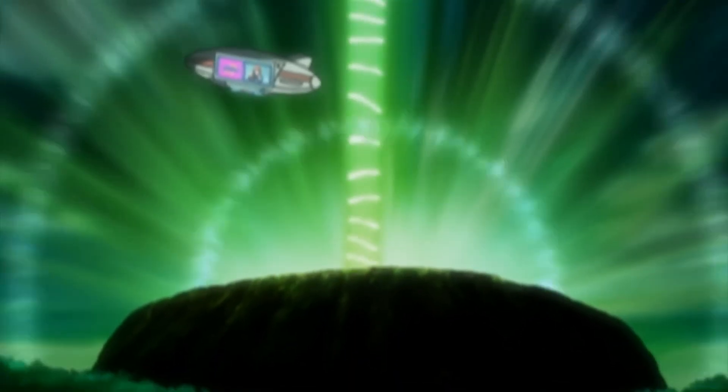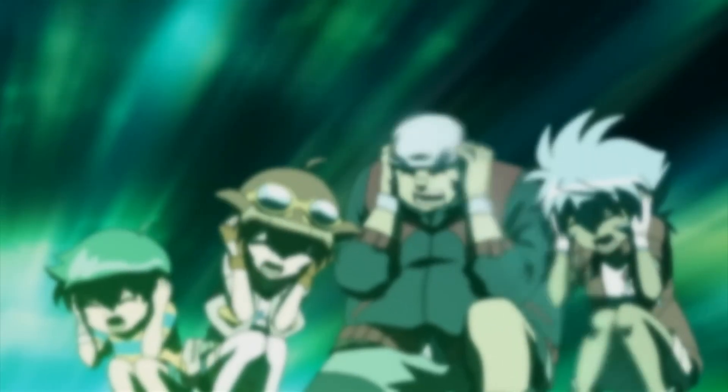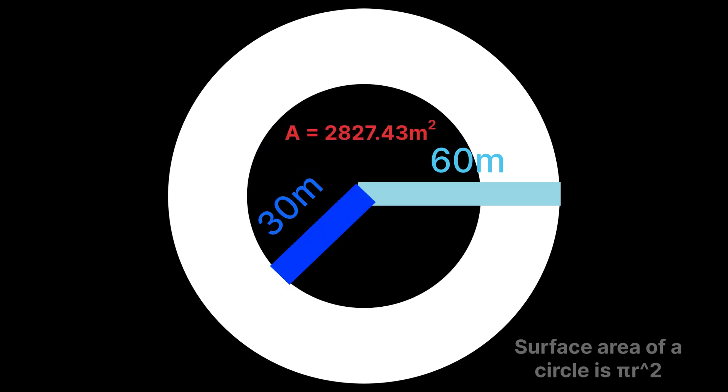The formula for heat transfer via radiation is q (heat in Joules) over time equals sigma (a constant) times e (another constant) times A (the surface area) times T to the 4th, which is the absolute temperature. Since A is the surface area, looking at the view the energy seems to span half the radius of the plateau — I'm estimating a circle with a radius of 60 meters, so the radiation would be 30 meters, giving us a surface area of 2,827.43 meters squared.